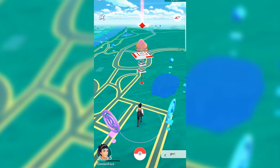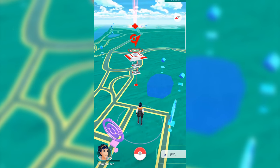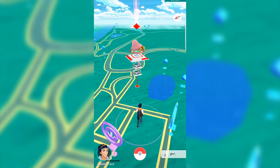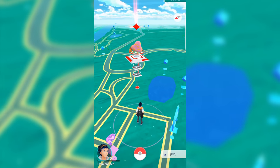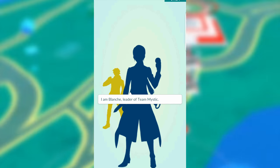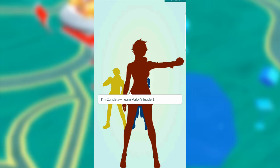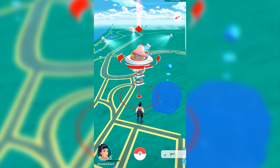The final thing I want to teach you today is how to use a Pokemon Gym. These locations are visible from miles away and usually occupy large landmarks in your area. They act as stronghold locations for one of the three teams you can join once you hit level 5. The three teams are Team Instinct, which is yellow, Team Mystic, which is blue, and Team Valor, which is red. The gym in front of us is red, meaning it's held by Team Valor.